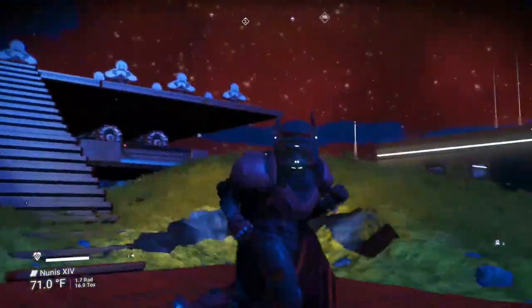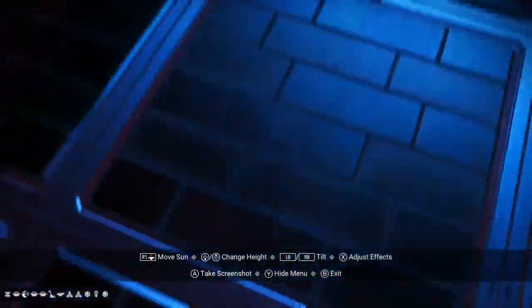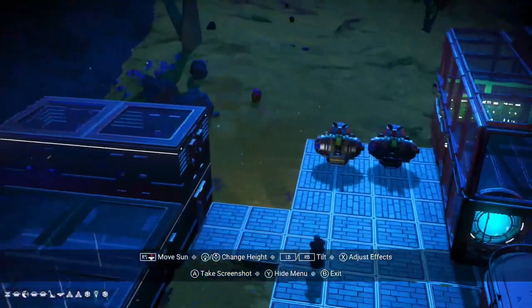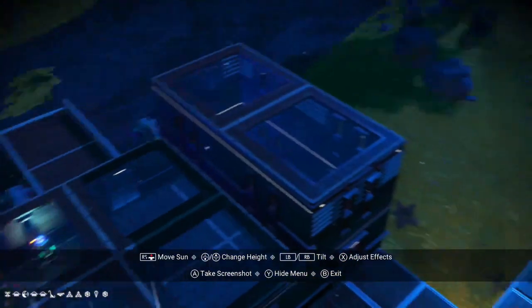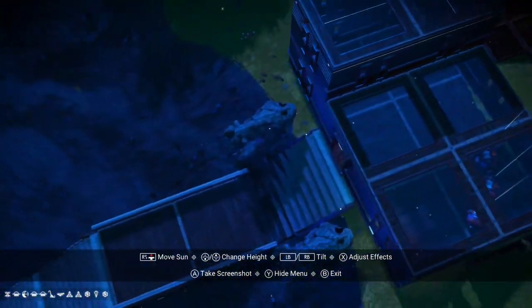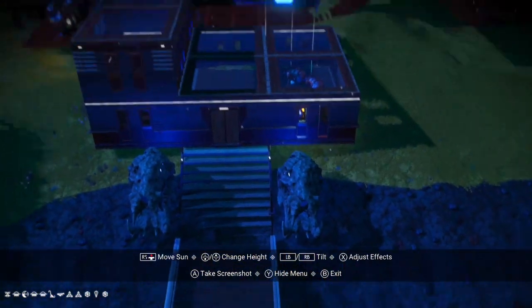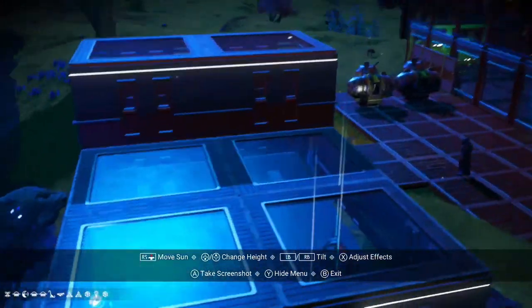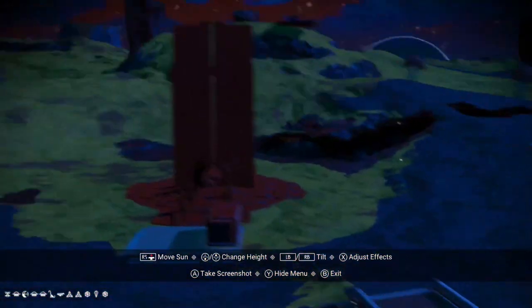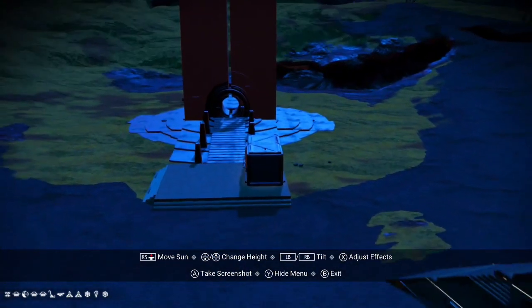I'll play with that, but first I want to show you the glyphs and give you a little tour of my base. Glyphs are down at the bottom in case you want to come visit. When we were doing the 6F expedition we had to warp to a new galaxy and make a base, so this little building here was my original base to finish up the expedition.